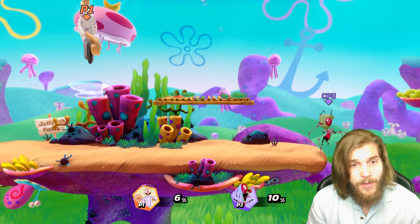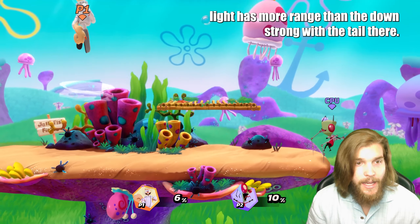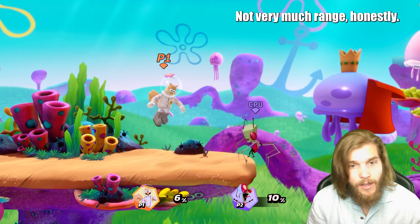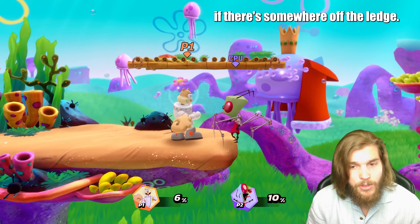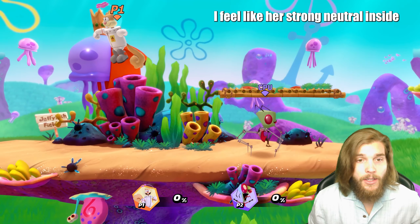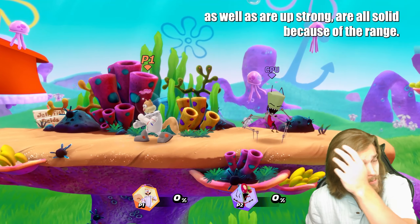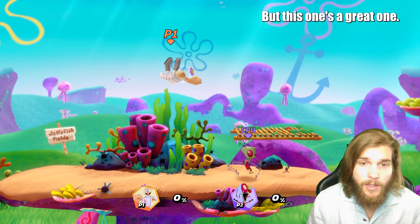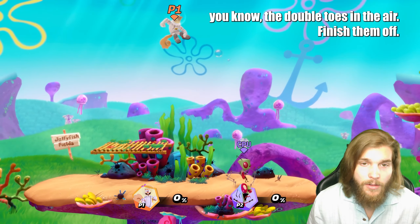The down air does hit hard, but I feel like the down light almost has more range than the down strong with the tail there. I find this one pretty hard to hit — not very much range, not my favorite of her array. Obviously a good spike if they're somewhere off the ledge. Finally, her strong up is where she puts both boots in the air — I also like this one. I feel like her strong neutral, side, and up strong are all solid because of the range. The down strong is the tough one since that tail is so much shorter.